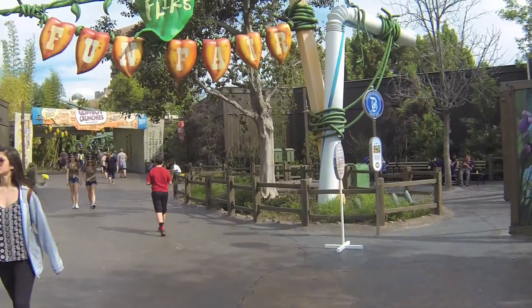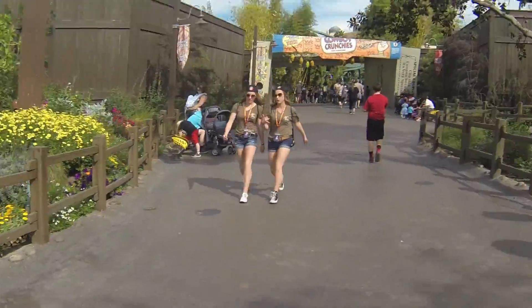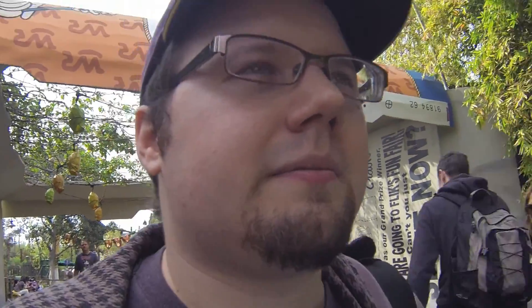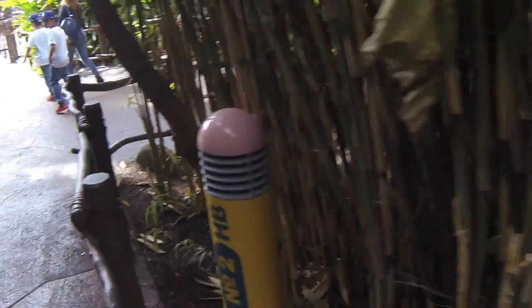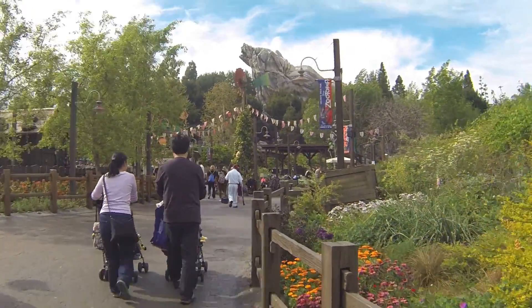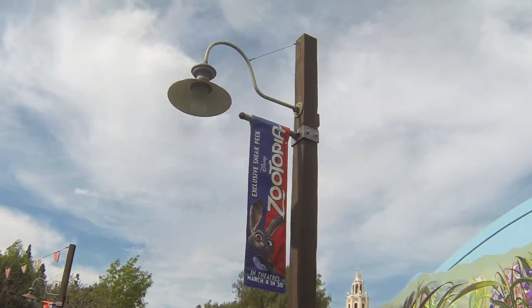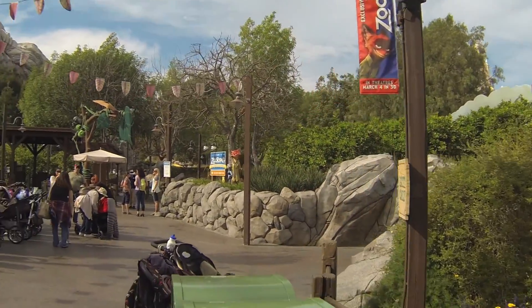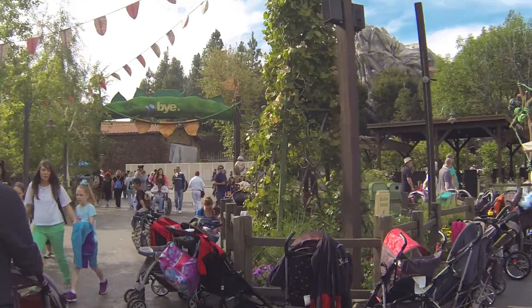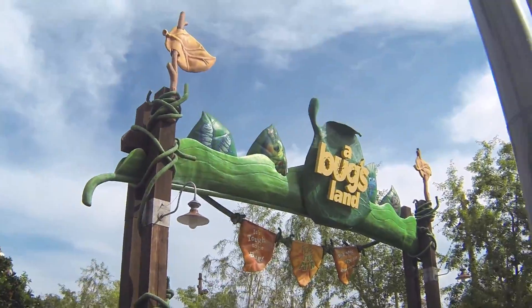Alright, back there it says Flik's Fun Fair — the sign for Bugsland is actually on the other side, so I'm wondering if maybe that's the entrance. I'm going back. Well, I was wrong, I think, because I don't see anything over here that looks like an egg. So I think it's on the other side, like what I originally thought. I just realized the entrance to Bugsland is actually further up here. I thought behind me was the entrance, but no.